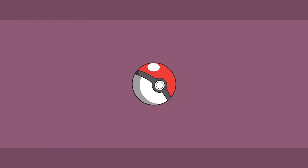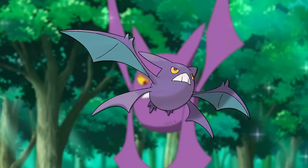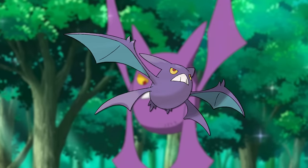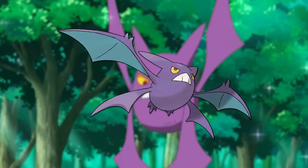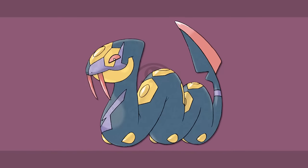My favorite poison type is Crobat. This is yet another flying type I've liked since I was a kid. It's a massive upgrade from Golbat both in power and looks, and it's just so sleek and fearsome. I've used Crobat more times than I can count because I not only like how it looks, but it's also quite good and strong, so I'm sure I'll use it again. My poison honorable mentions are Nidoking, Clodsire, and Seviper.